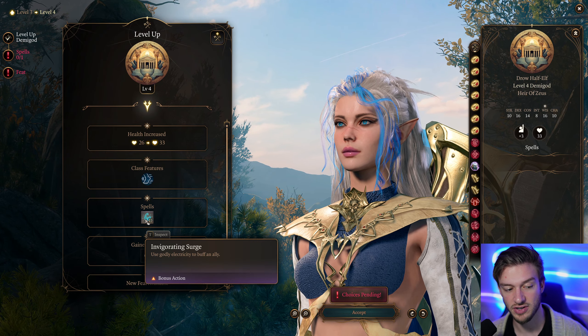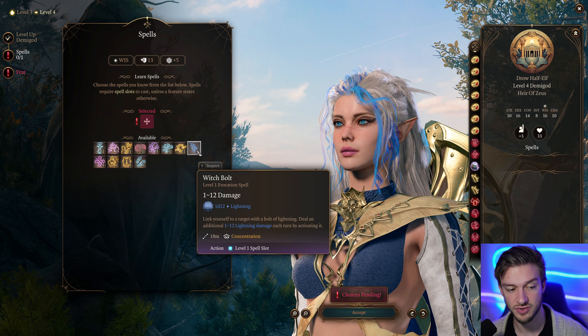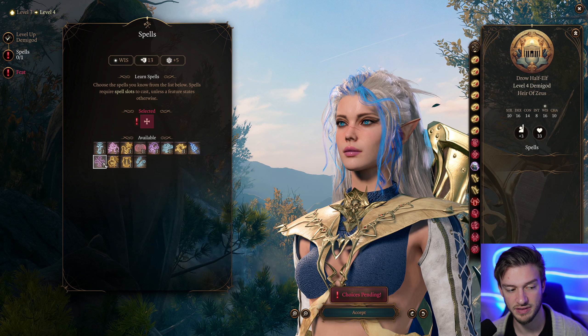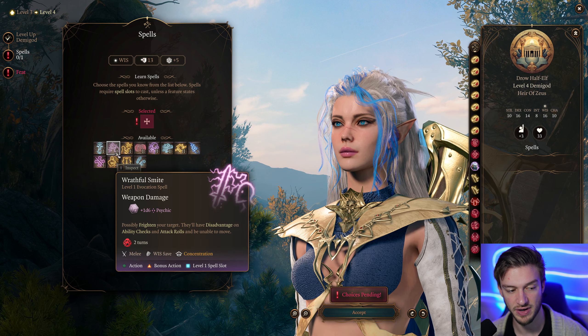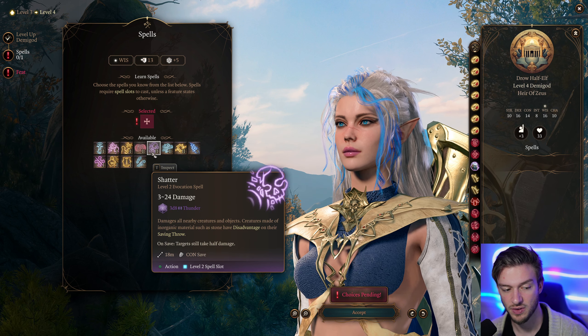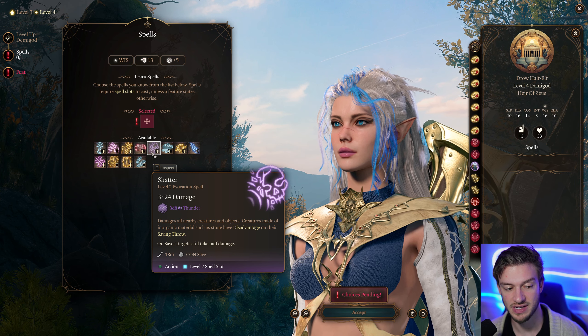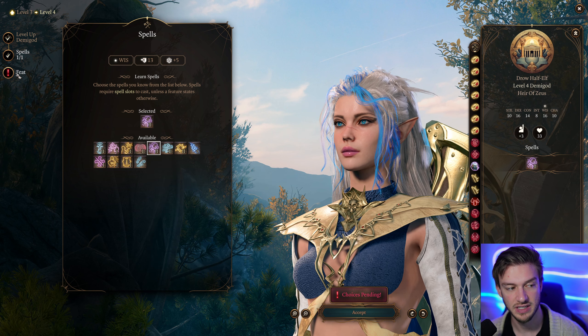At level 4, we get Increased Movement Speed and the Invigorating Surge — you can use Godly Energy to buff an ally using a spell slot, with options like Heroism for Temporary Health or Divine Favor for additional Radiant damage. We're going to go with Shatter here — any inorganic targets get disadvantage on a saving throw, and it deals 3d8 of Thunder damage.